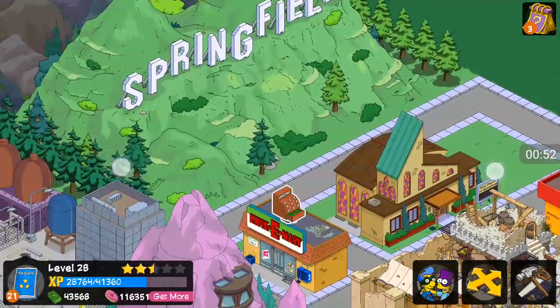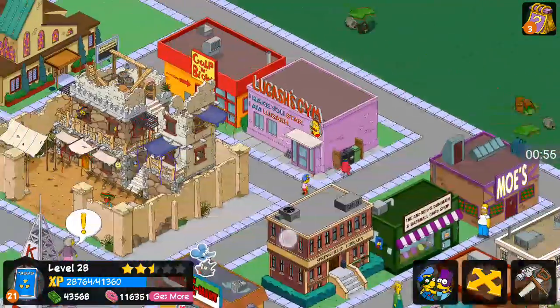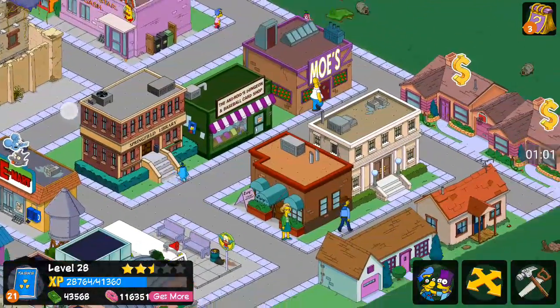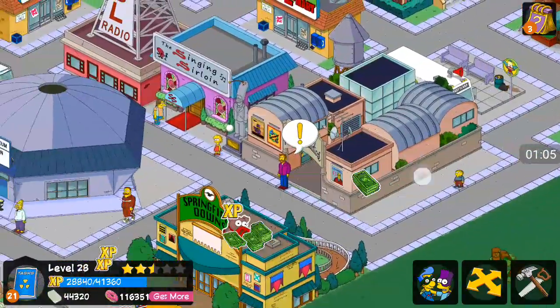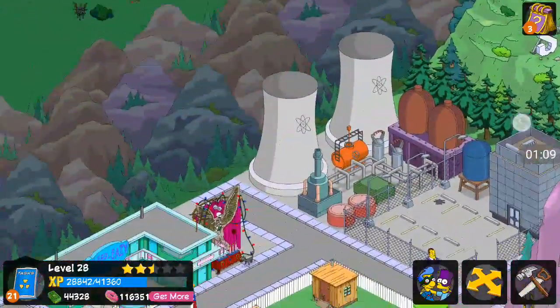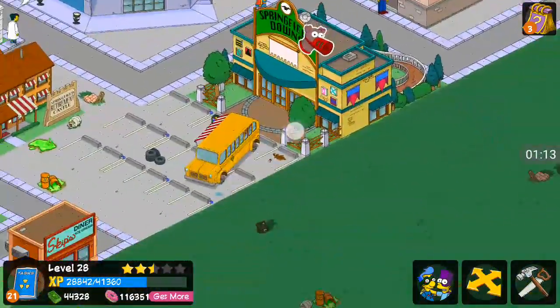So let's start from the top — we've got the Springfield sign here. Moving down, we've got this Galopin' Bowl, Springfield Library, Moe's Tavern. We've got the Studios and a lot of this stuff — I've been cheating it in, I'm not gonna lie. I really do like this world; it's the first world I've actually really liked the look of.